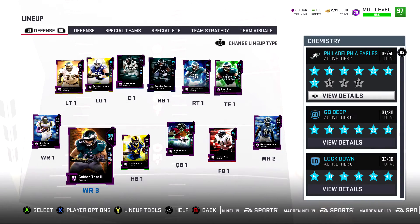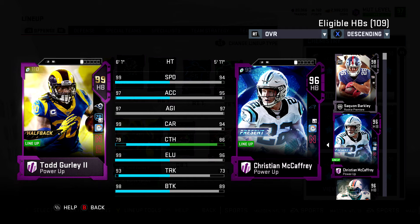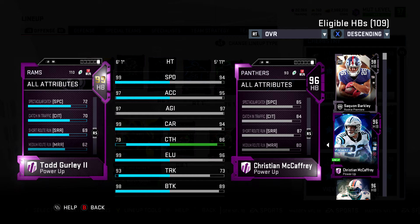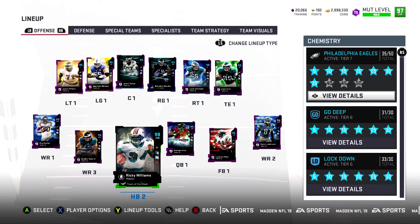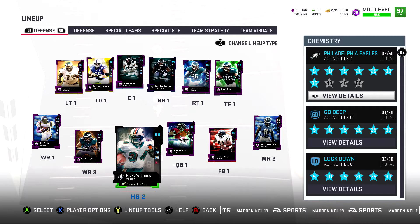We got Todd Gurley — it doesn't get much better. He can run you over, run by you, do everything. 79 catching is pretty good for a running back. I throw Christian McCaffrey in on passing downs — 85 spec catch, 84 catching in traffic, 87 short route running. Catching for running backs is broken this year. Ricky Williams is still a goon and getting an upgrade soon — he should get two chemistries after the series changeover. I'm thinking about replacing Gurley once Ricky's price drops.